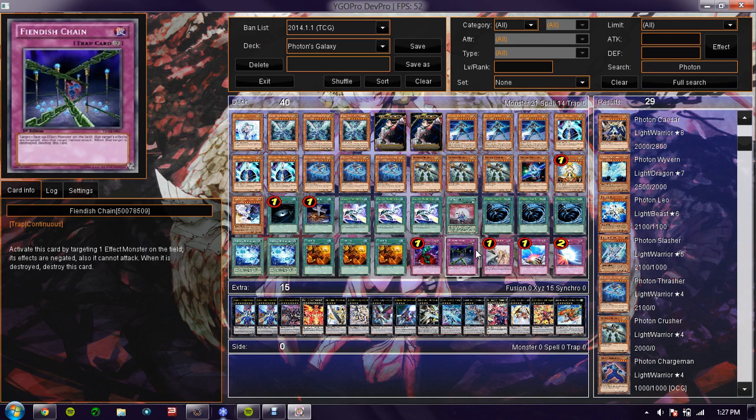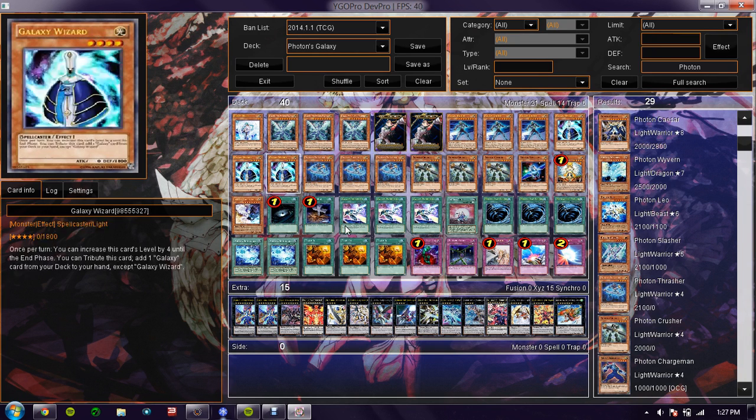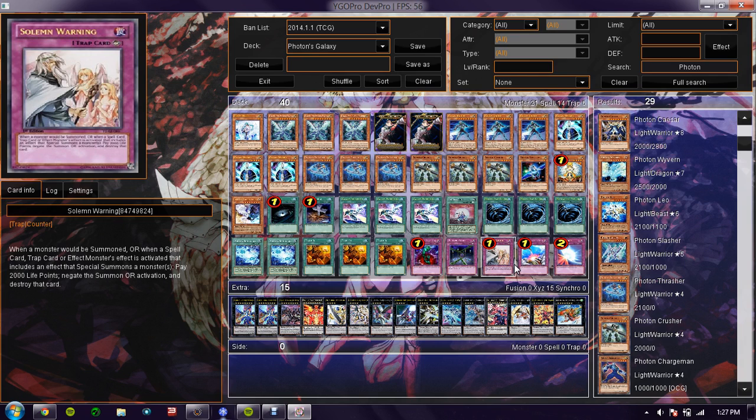Warning — just because it's not really that fun to Torrential your own stuff when you need it on the field. Sure the 2,000 life point cost is kind of hefty, but it's better than Judgment before you lose half your life points.